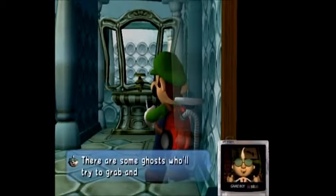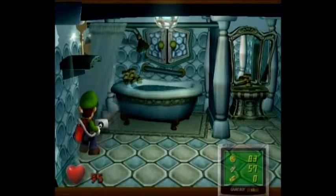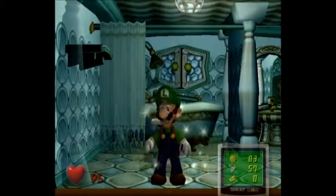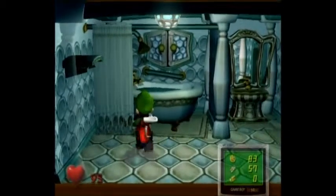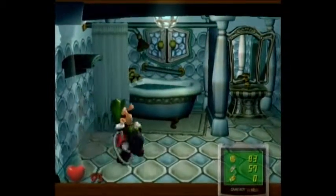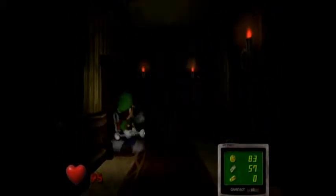Looks like you've run into a bit of trouble there — maybe you need more training. He's telling you about those ghosts, and it's pretty easy to get rid of them. I was expecting there to be a ghost taking a shower there, but apparently not — I made the wrong assumption. Let's grab our key and be on our way. I'm pretty sure in Luigi's Mansion Dark Moon there is a bathroom where a ghost is taking a shower — I remember a ghost taking a shower in one of these games, but I keep getting the two games mixed up, so apparently it's the other game.